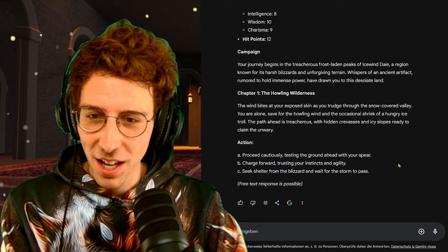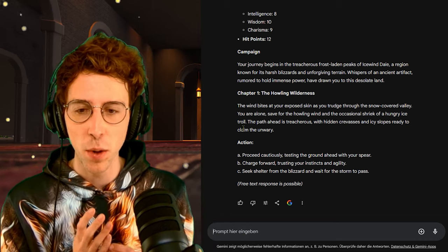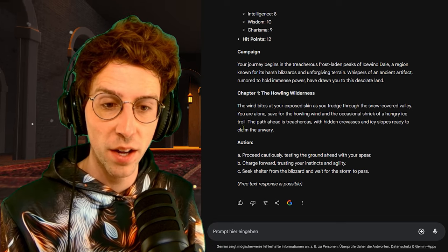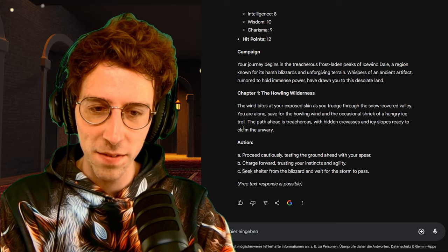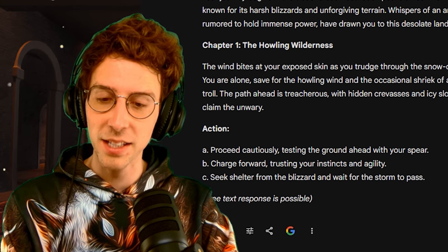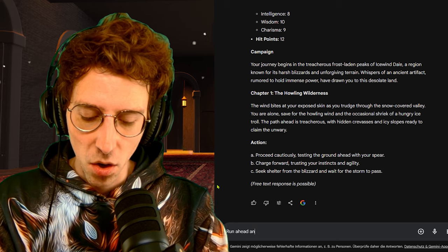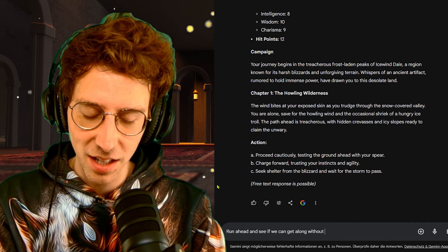I love artifacts and equipment — those RPGs where you can get super strong. Chapter One: The Howling Wilderness. The wind bites at your exposed skin as you trudge through the snow-covered valley. You are alone, save for the howling wind and the occasional shriek of a hungry ice troll. Our actions are formatted as options A, B, C — perfect. Now we can have our first comparison to GPT-4o. Let's just run ahead and see if we can get along without care.